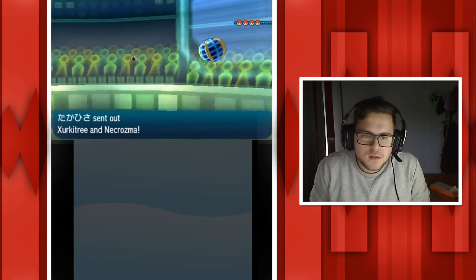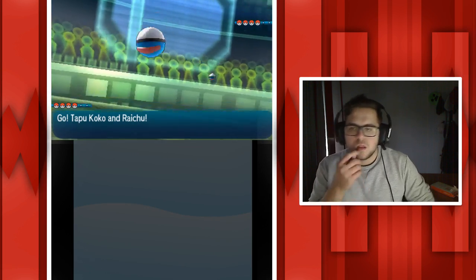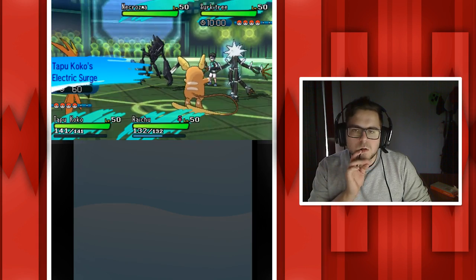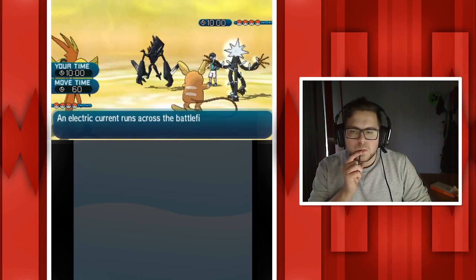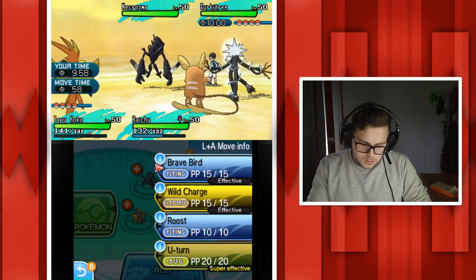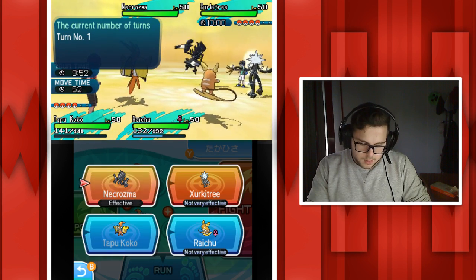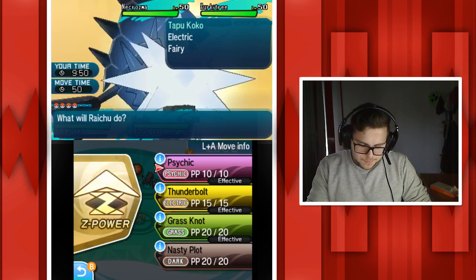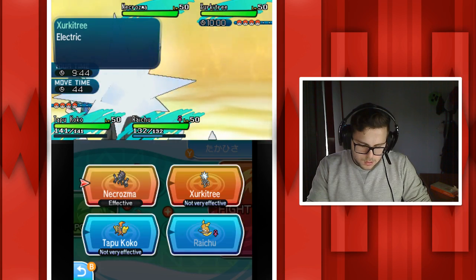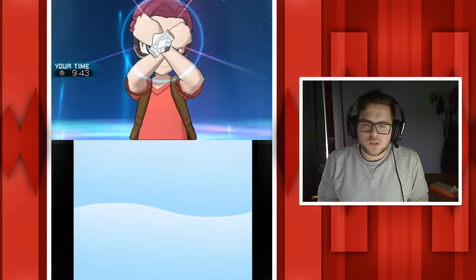This is my first time playing against Necrozma but I know it's super tanky. I think I'm just going to try and one-shot the Necrozma using both of my moves on it, because Necrozma is super tanky. If I can kill that pretty early that'd be great. But he's probably just casually doing this for fun and crushing on Battle Spot.